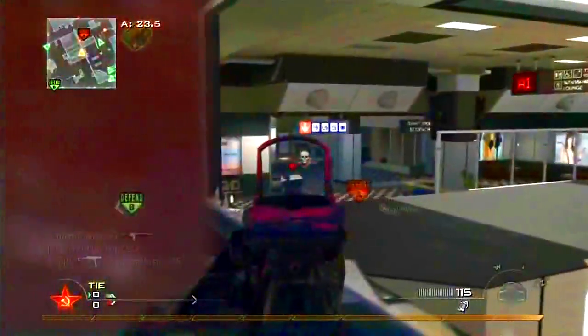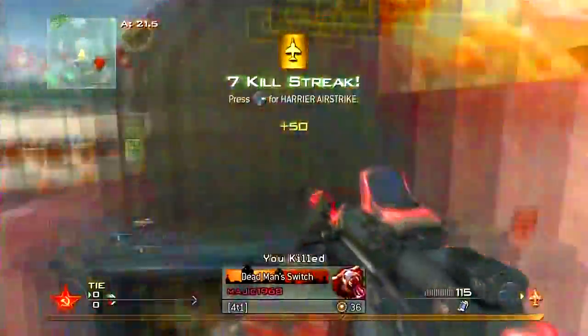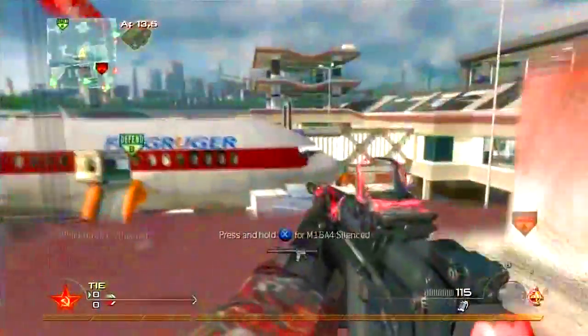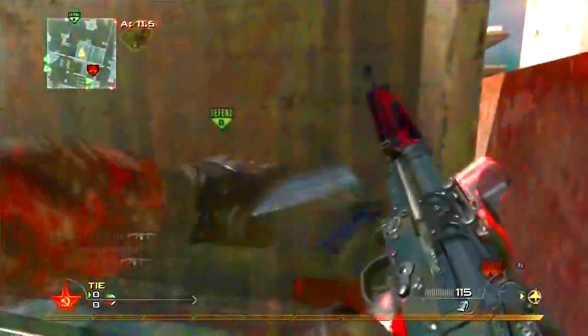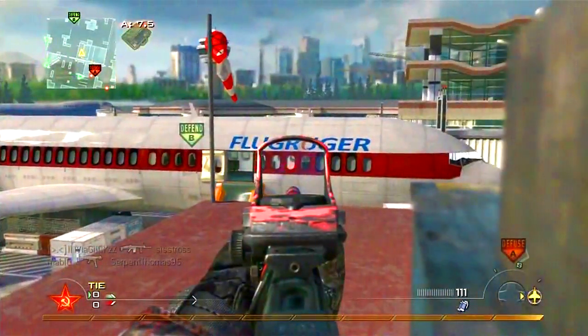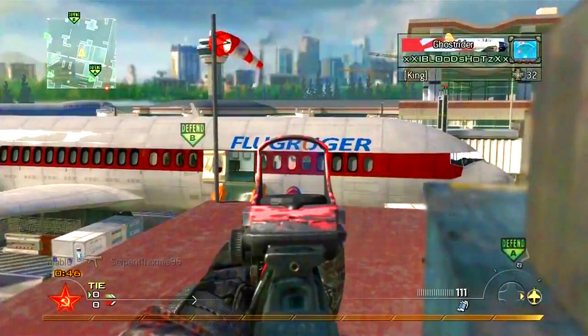The enemy can also climb up and get you from behind, so this claymore spot I'm using right here just covers my back. If you're playing Demolition on defense, come up here — you don't have to use the FAL, just use an Assault Rifle, maybe a Sniper Rifle. Just try to cover both bombsites as best you can.